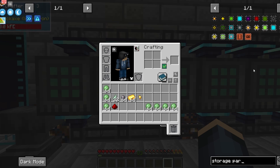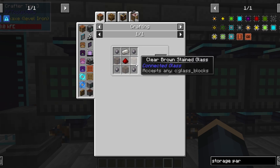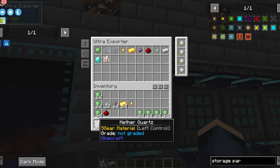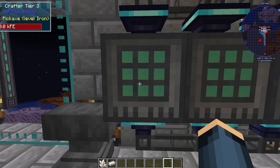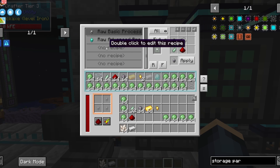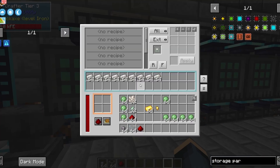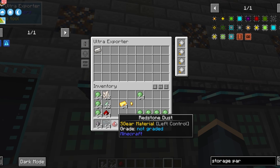Now for the storage part upgrades, we need one more item — quartz enriched iron. So add in your quartz, add in your iron, and now we can put in one more recipe. For quartz enriched iron, it's a simple recipe: you're going to take three iron and one quartz. Apply and R. Now that we have that, just grab a bunch of quartz enriched iron and add it to the exporter. Then put in all the other things like glass, silicone, and redstone.